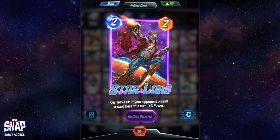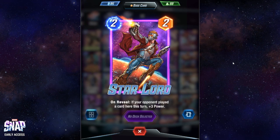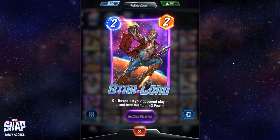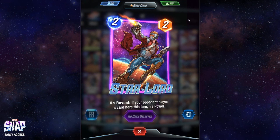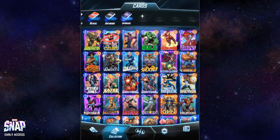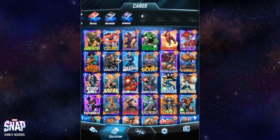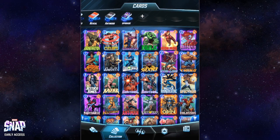Starlord is probably one of my favorites among the cards that cost two in pool one. It has only two power, but if you are able to predict where your opponent is going to play a card for a specific turn, you can play it in the same location and get plus three power. If you don't catch the right location you miss the bonus, but you can still try your luck. Even if you're not great at predicting, you can use the card and see if you're lucky enough to get the right location. It's a decent card for a cheap starter.